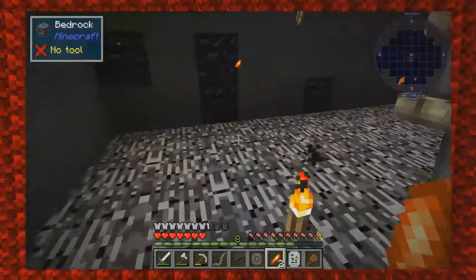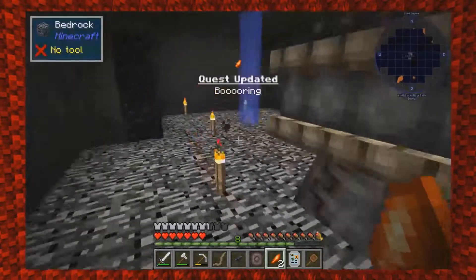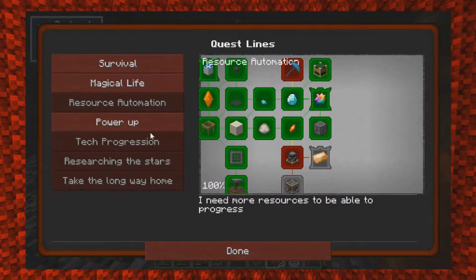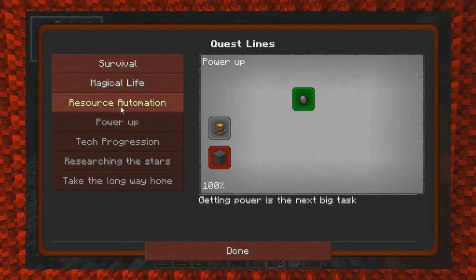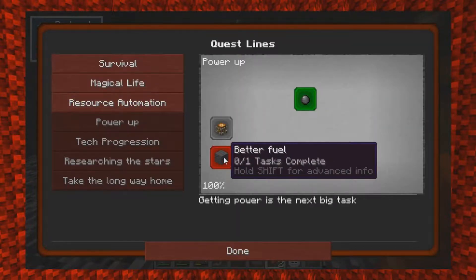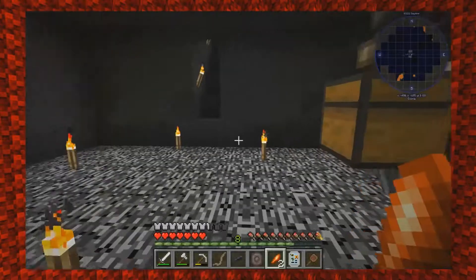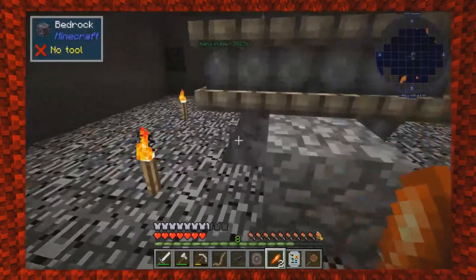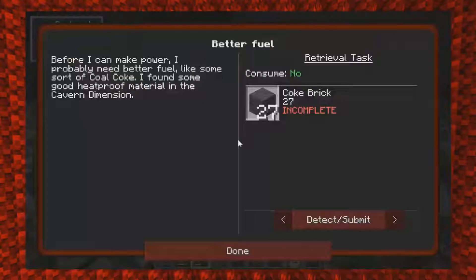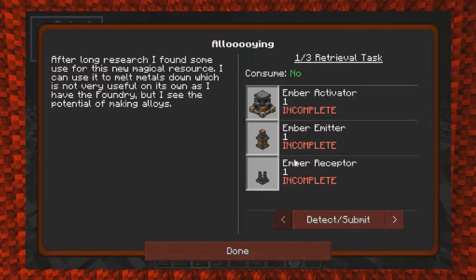We finished the Boring Quest essentially. It's a boring quest - very sorry. It's raining outside too. That opened up now. If you go to the Power Up chapter - 'Better Fuels' is now open. 'Coke Bricks' - I don't think that was open last time but it's open now. There's more stuff in Embers that's open.